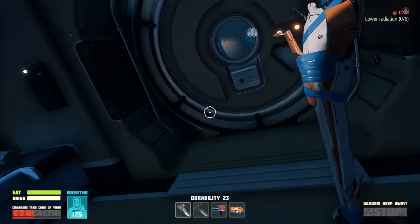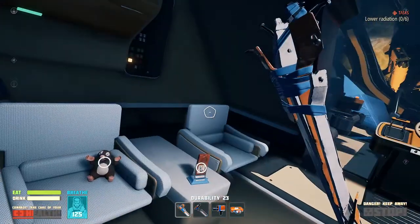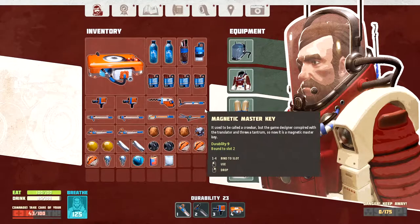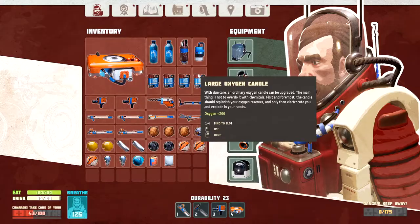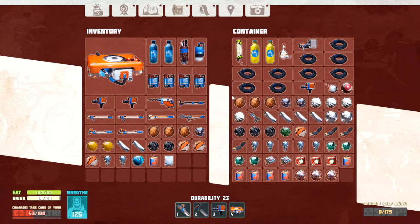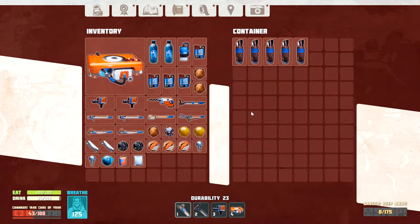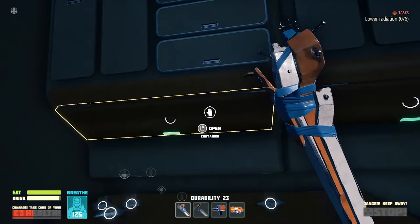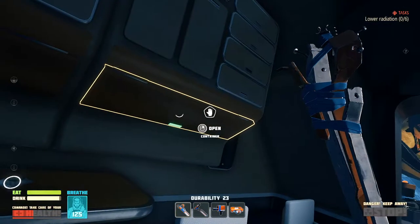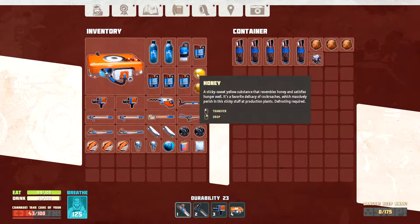Hello, DrithFiggen here, back with another episode of Breathage. Today we're going to be trying to check out some of these locations that are a little further away, but I'm nervous about it, to tell you the truth. I've got some oxygen candles with me, and I think we can make it, but I'm a little nervous, so I'm going to go ahead and get rid of some of this stuff. That way, if I do make it there, I won't be full of stuff already. Let's go ahead and do that.